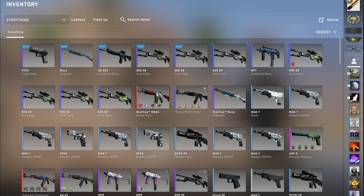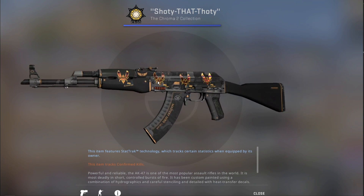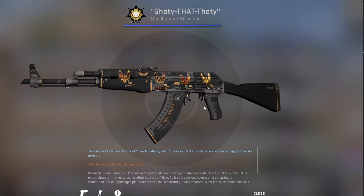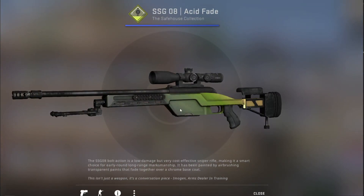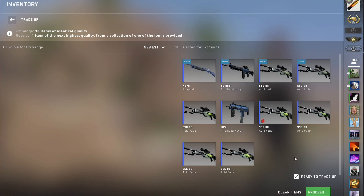Before I do the trade-up, I'll make this little sacrifice to Gaben. If I hit the Factory New USP Overgrowth, I will give away this AK Elite Build StatTrak Field-Tested with a good float and four pretty cool matching stickers. Nova Tempest in slot number 3 and the rest of the fillers — there's even a little bit of sticker luck with that Astralis sticker. Anything from the Bravo collection and I am happy. Let's see USP Overgrowth in 3, 2, 1.